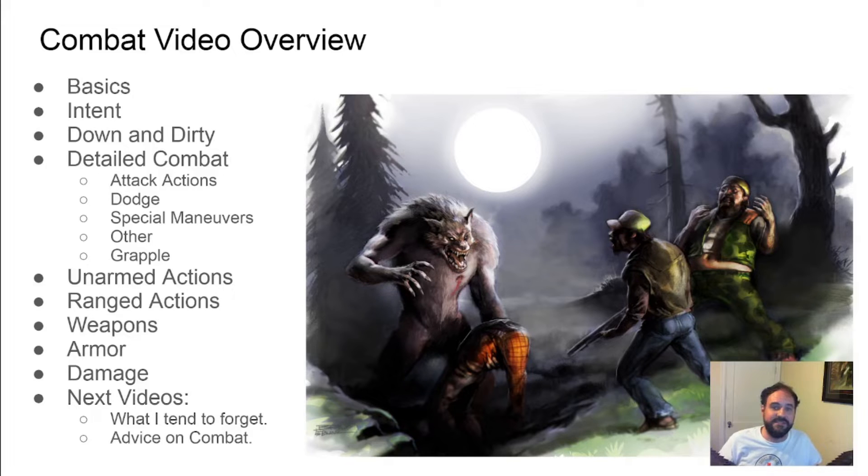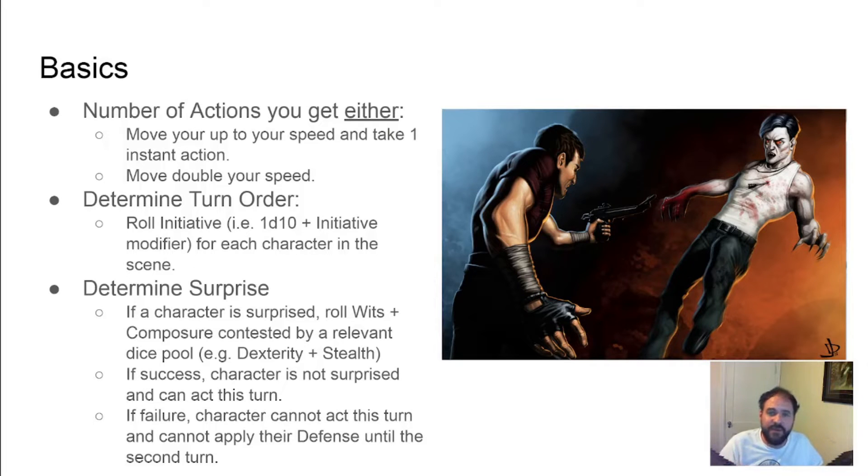Detailed combat goes into your standard combat rules. Grappling rules are an entire section onto themselves. Then I go into special actions for unarmed and ranged combat, how weapons, armor, and damage are done. And for my next set of videos, I'll cover what rules tend to be overlooked and how to be better at fighting. If you want to know more about Chronicles of Darkness' dice mechanics, please click the thingy in the top right corner to check my previous video on the subject.